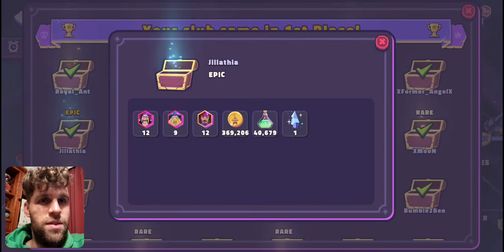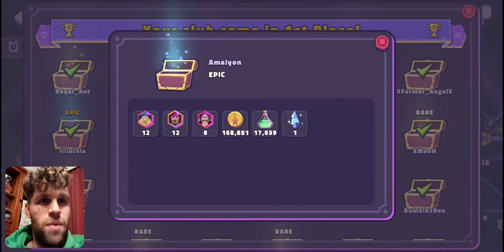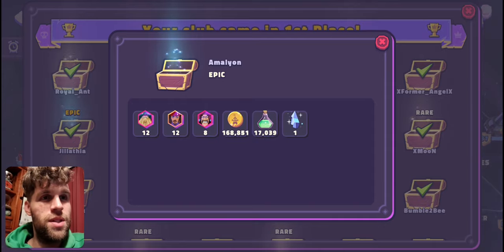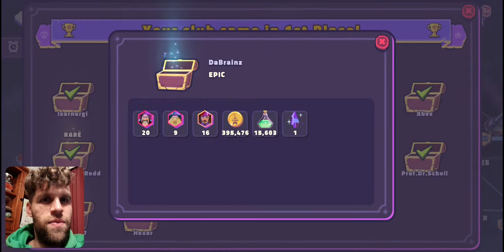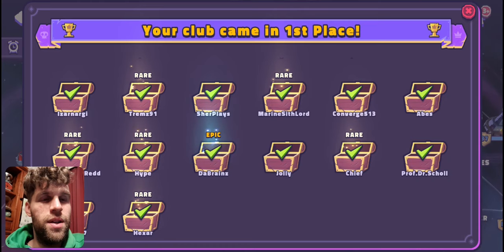Jill got nine Davies, 369k gold, and then a defensive stone as well. And then right by her there's Amelon — got 12 stones, 168k gold, and a couple of defensive stones this time around. And then Brains got nine Davies, 395 gold, and he also got a crit power stone. So that was pretty cool.